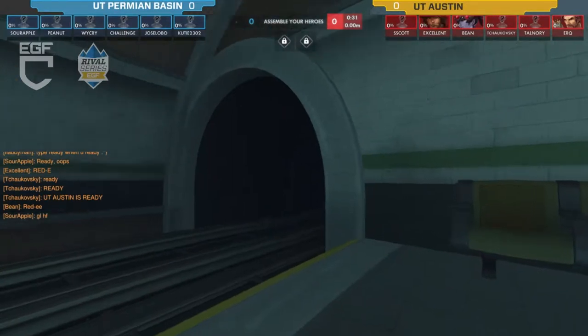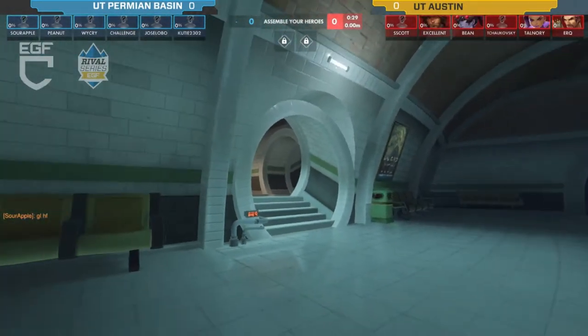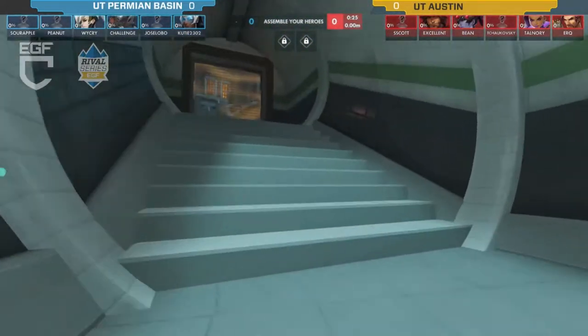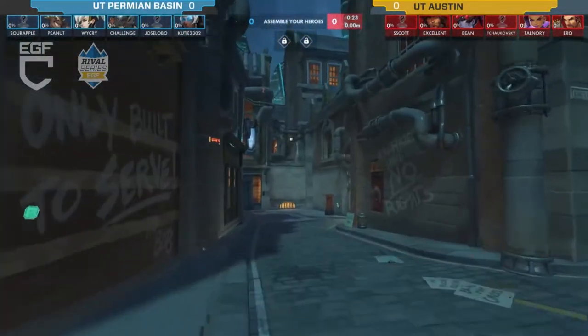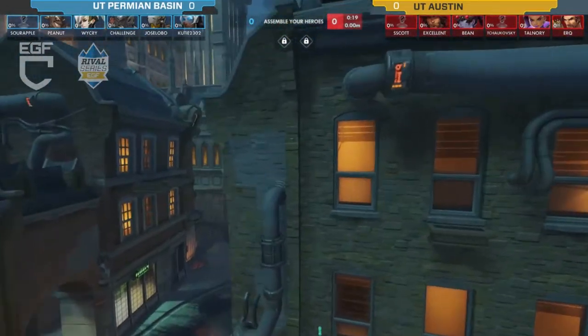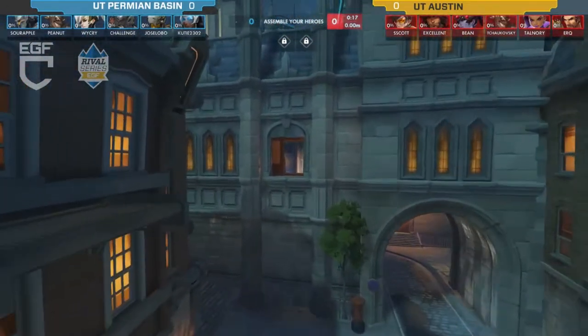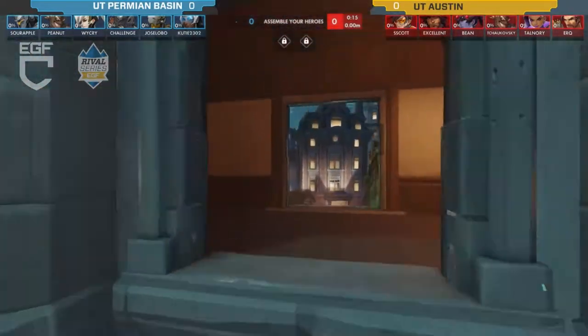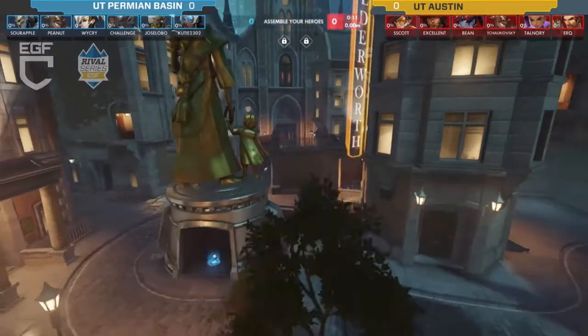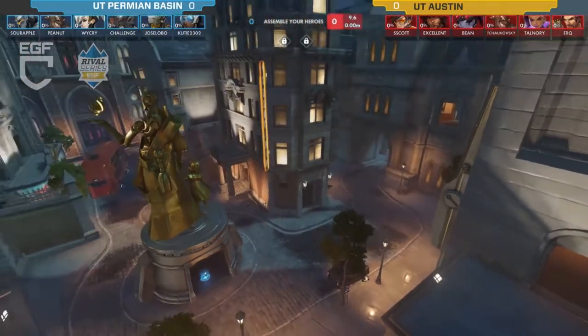Welcome to the EGF Rival Series Texas Region. Today's matchup is UT Permian Basin against UT Austin, which is looking to be some good stuff today. We have me, Sandman, and my co-caster Straight Rip in here. We're really looking forward to some matches today.